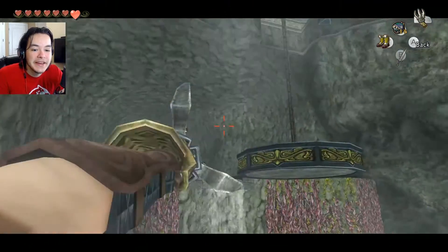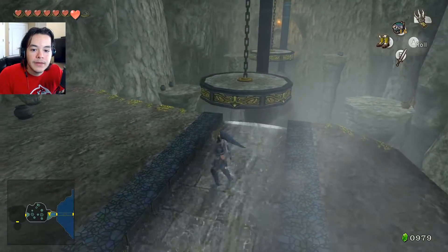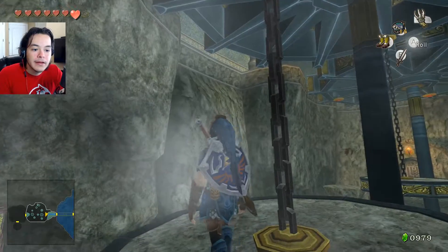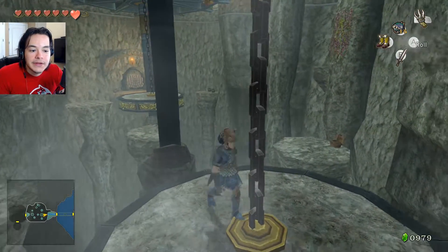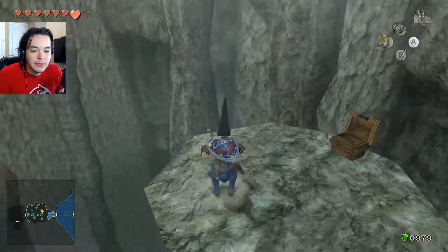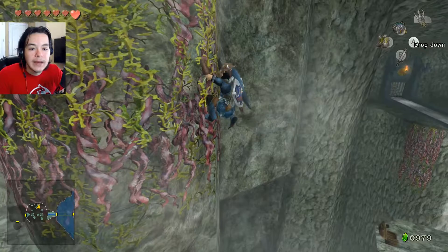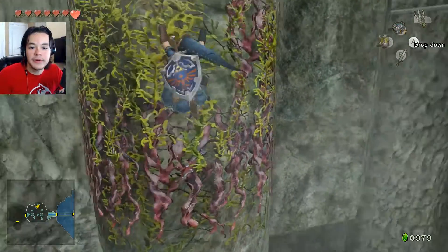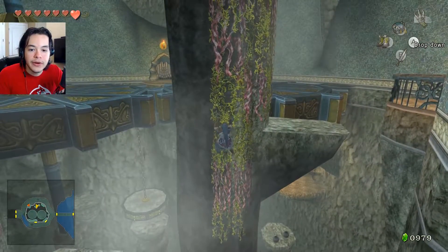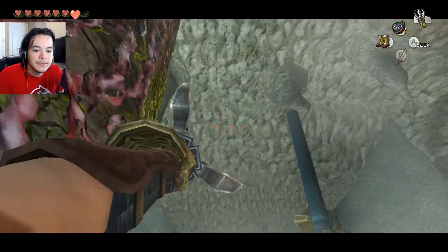There's nothing at the bottom — just nothingness. Let me hook shot here. This is taking a while but screw it, finally back to Twilight Princess. I need these things to be spinning — that's what I need to do. I'm guessing that door over there is impossible to reach. I was at the right spot, I just dropped down wrong. We're supposed to be at the top.